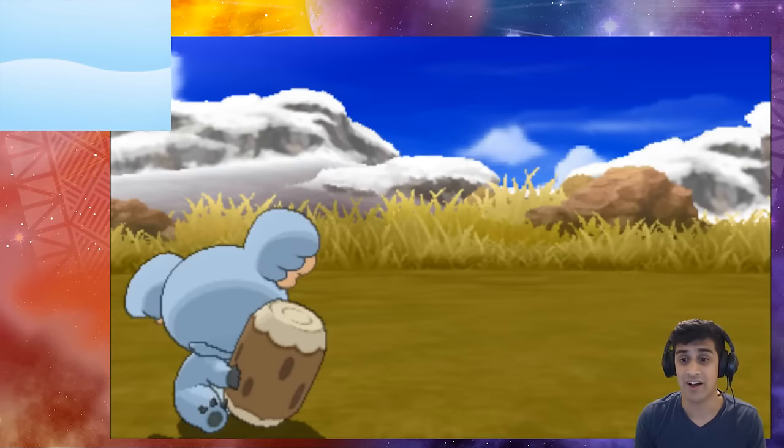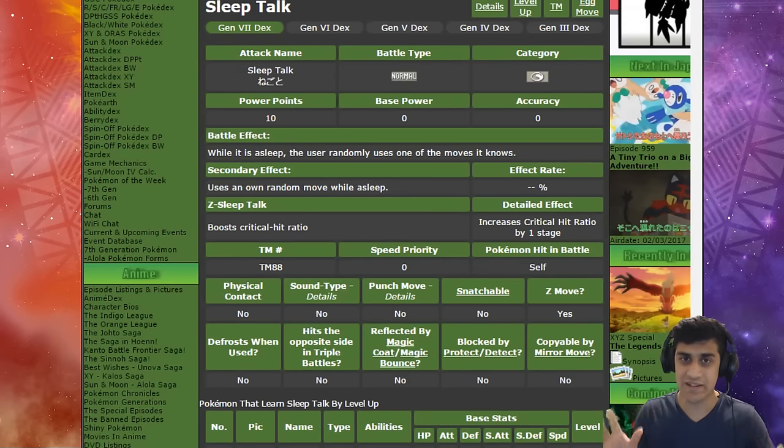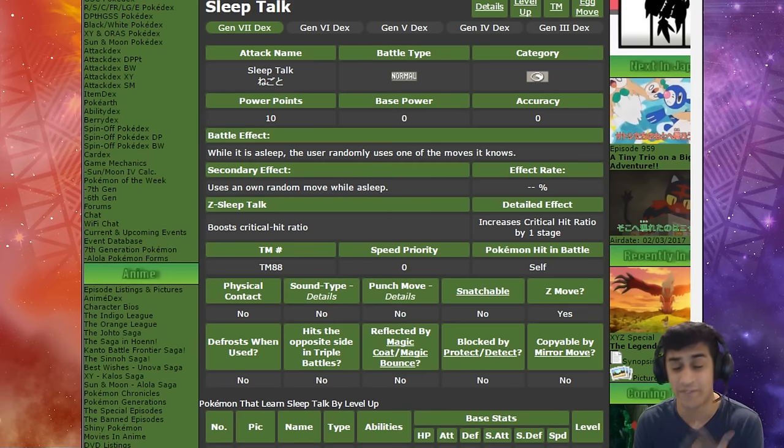Let's look at exactly what Sleep Talk does according to the Serebii website: 'While it is asleep, the user randomly uses one of the moves it knows.' In the case of Z-Sleep Talk, we were able to select from Wood Hammer (Grass type), Acrobatics (Flying type), or Shadow Claw (Ghost type). Normally Sleep Talk performs those moves as-is, but since we had the Z crystal, all those moves actually turned into full Z-moves — Bloom Doom for Grass, Supersonic Skystrike for Flying. On top of that, the critical hit ratio is boosted by one stage, which is really cool.